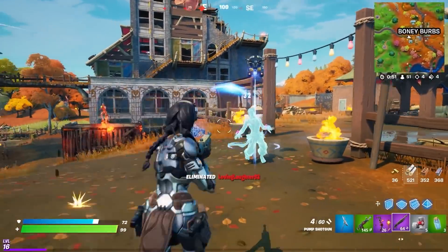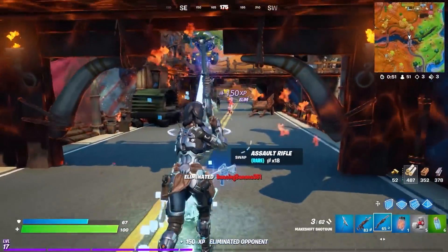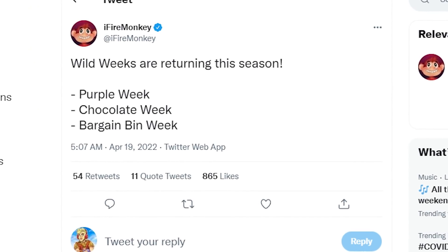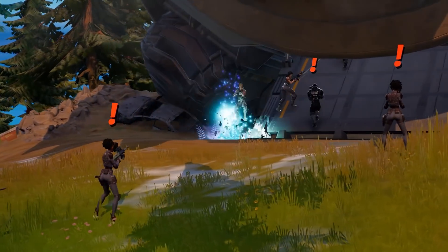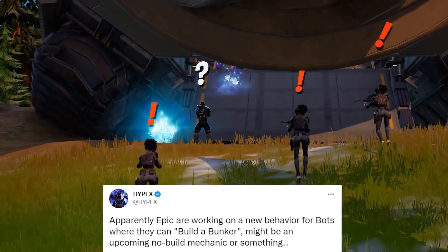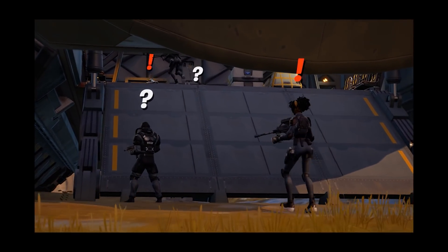A fan-favorite feature is set to return this season with Wild Weeks — some of the community absolutely hate them while others love them. Over the period, we'll see a Purple Week, a Chocolate Week, and something called Bargain Bin. We'll get more details soon. Also, bots are going to have the ability to build a bunker — there isn't much info on this, but I'm not really ready for bots to crank 90s on me, Epic.